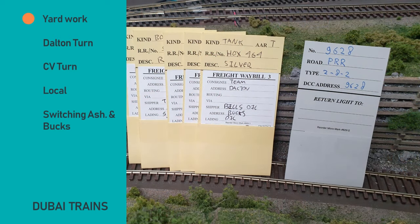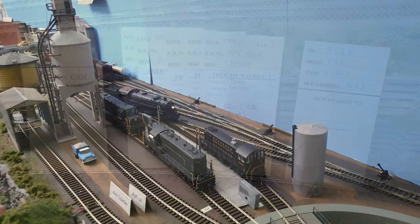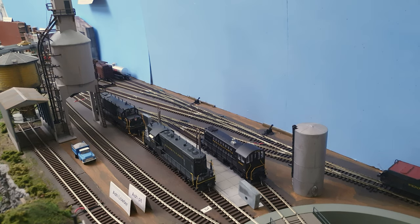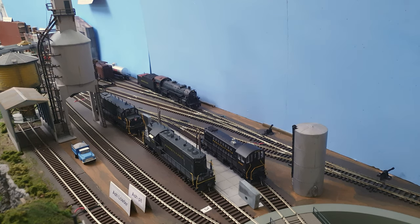All we need now is a caboose and locomotive power to make the train complete. The engine is now picking the caboose from the caboose track, putting it on the relevant track, picking up the cars, backing up to the caboose, and then we are off and ready to go.